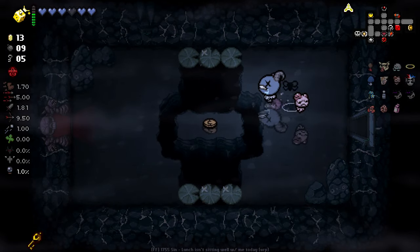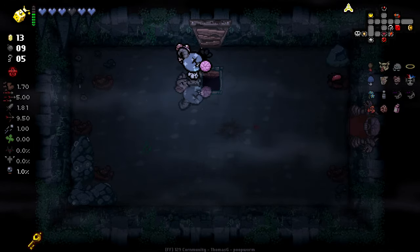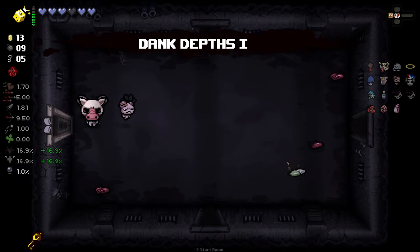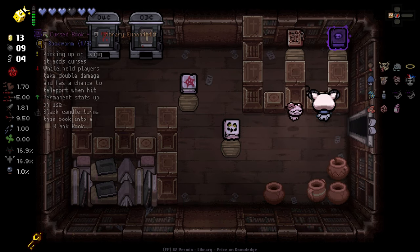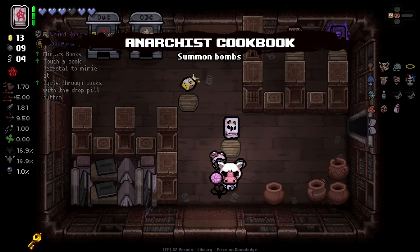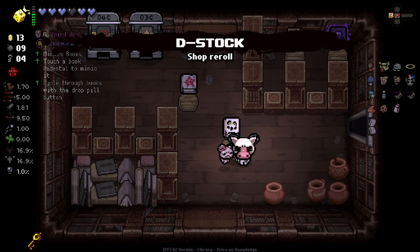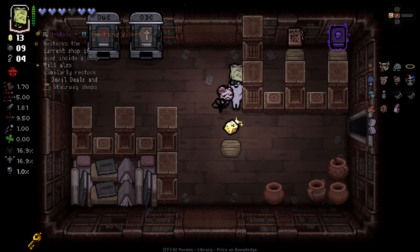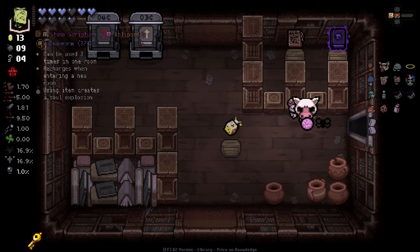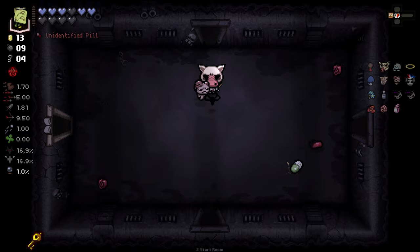The boss didn't give us any stats unfortunately, but Golden Crystal Key — oh my god. 50% chance to open up a red room is wild, and the great thing is those red rooms can open more red rooms, so we're probably going to get a few ultra secret rooms and extras on top of that. We got the Delirious Book! Weird Book — mimics books, and you can touch a book pedestal to mimic it and cycle through books. We take this.